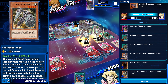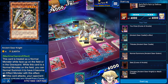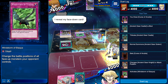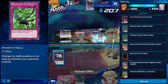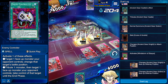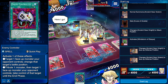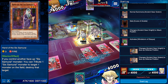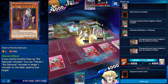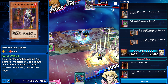Can I attack you please? This is gonna be a bit of a stretch, but if he has Windstorm of Etaqua down there's... okay. I mean I have 3000 defense but I just feel like he's gonna steal my card. That's so stupid - I spent so much time trying to summon this big beefy monster. If he's controlling another Six Samurai, we lose.